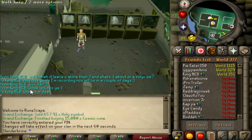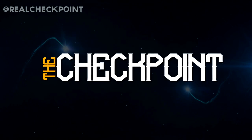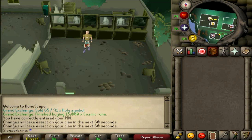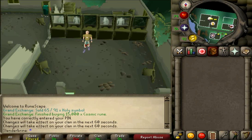Just before I begin the guide, quick shout out to KingNCB who recognised me and messaged me saying that he likes the content. Anyway, let's get on with today's guide. The requirements for this are going to be 66 magic and 66 crafting. What we're going to be making are air battle staffs. These are one of the best ways to train both magic and crafting and they will always make you a profit as well.